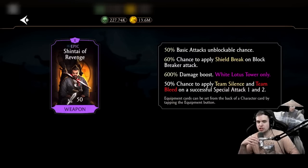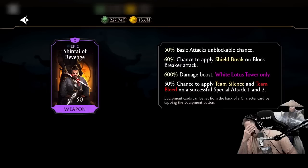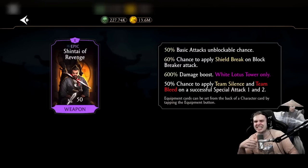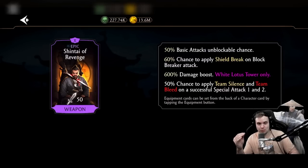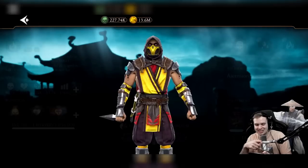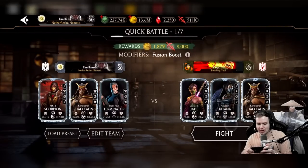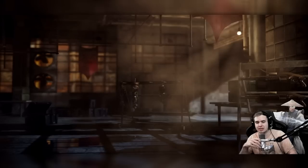Chance to apply shield on block breaker attack — shield break increases your damage by so much, it's incredible. And chance to apply team silence or team bleed on successful special one and two. This piece is made for MK11 Scorpion. Imagine all the shield breaks you can get just spamming his attacks, then spamming his special ones — you're gonna give so much team silence and team bleeds, it's gonna be ridiculous.